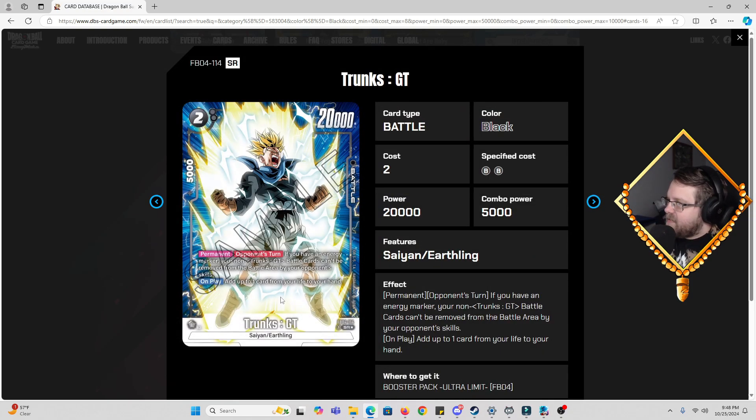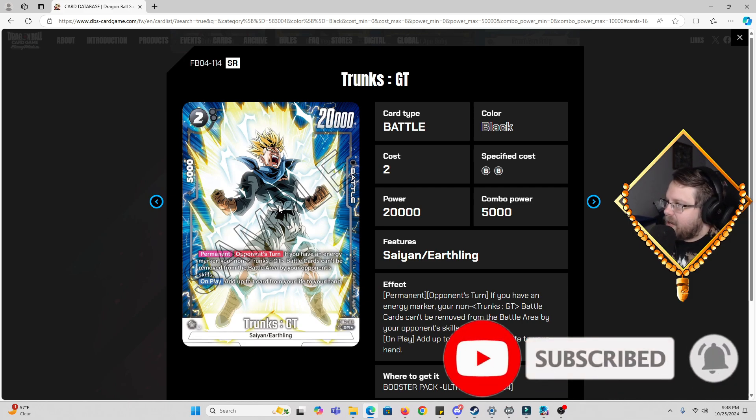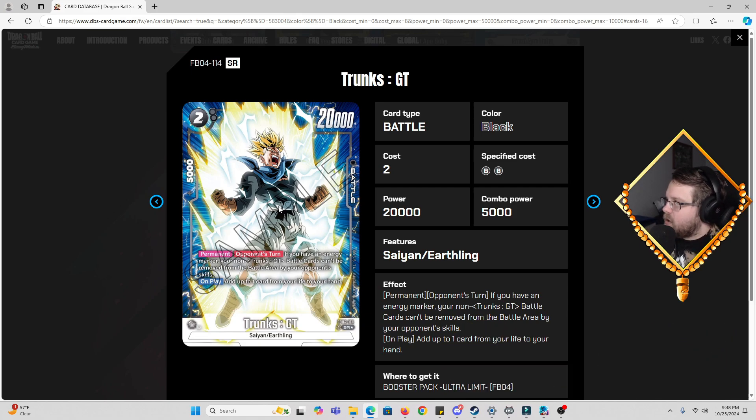Then we have Trunks GT, two cost, 20k power, 5k combo. Permanent: on your opponent's turn, if you have an energy marker, your non-Trunks GT battle cards can't be removed from the battle area by your opponent's skills. On play: add up to one card from your life to your hand — a self-awakener that protects your entire board. Your other cards can't be removed outside of battle, so your opponent has to go really hard on this card to get to the rest of your board. This is going to be a must-include in every black deck.